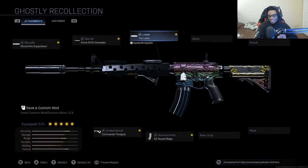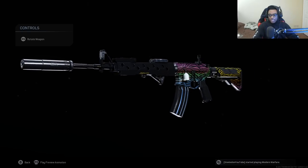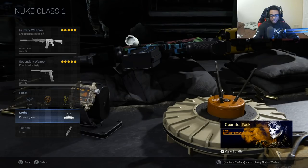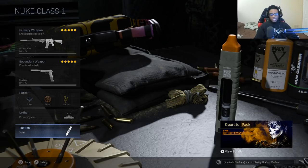This is, in my opinion, the fastest killing M4A1 class in the entire game. The TAC laser offsets the weight of the Grenadier barrel, monolithic suppressor, commando foregrip, and 60 round mag, allowing us to be aggressive at close, medium, and long range. For the rest of the class, I'm running the Renetti pistol, triple effect, EOD, Ghost, and Tracker perks, plus the proximity mine and stem shot as my tactical and lethal.